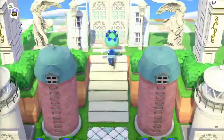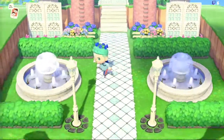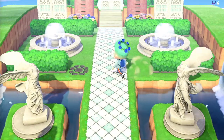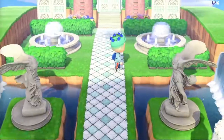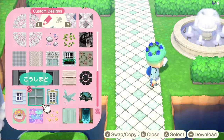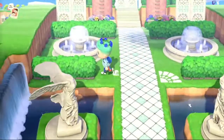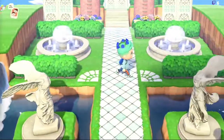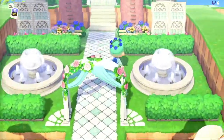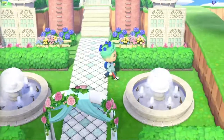I'm including this wedding arch because I couldn't find any other white arch. The pink flowers kind of look cute — they contrast nicely and were a break from all the blues. The green was matching the floor and the hedges, and since this is a summer-themed island, switching it up and having some green was nice.